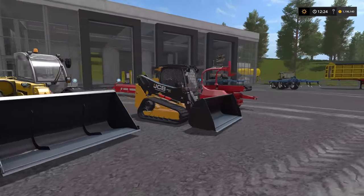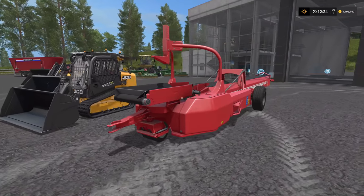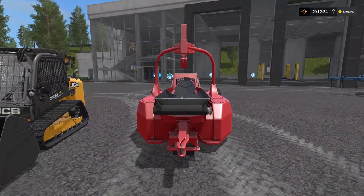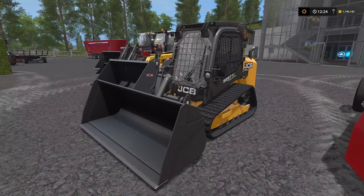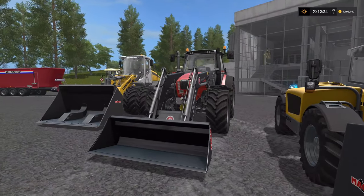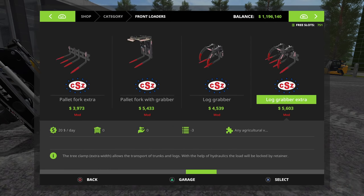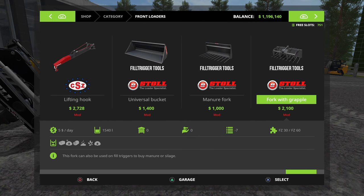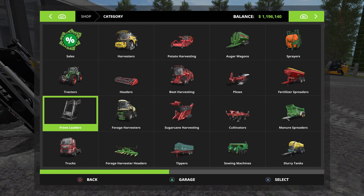At number 9, we have the fill trigger tools. We've got all the shovels out, and the Quantum as well. This is great for using with manure or pig food especially, but you can use it with seeds or fertilizer as well. We have skid steer, telehandler, front loader, and wheel loader versions. If we go into the store, go to front loaders and all the way to the right — we've got a couple different options: the universal bucket, the manure fork, fork with grapple, and silage cutter. These are all exactly like the base models but with a fill trigger add-on.